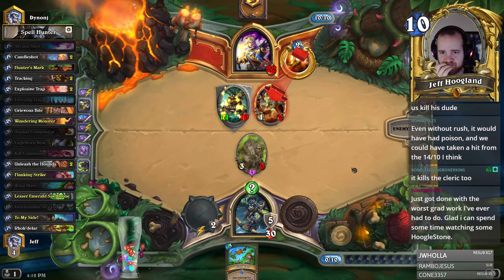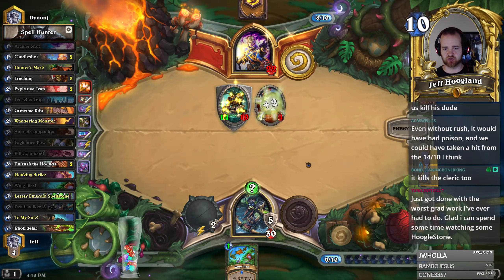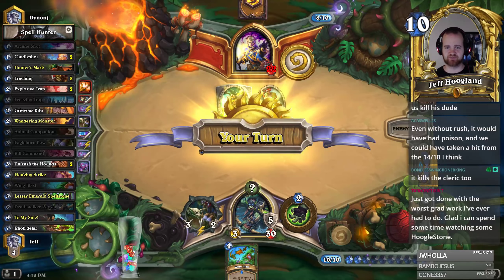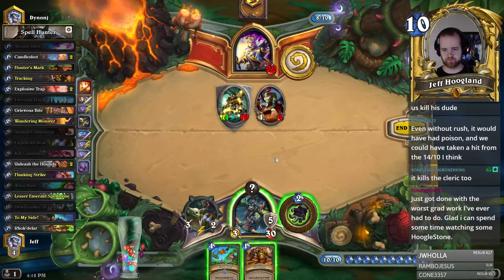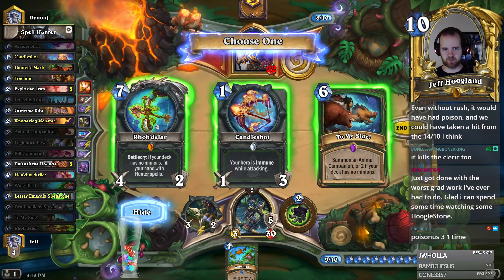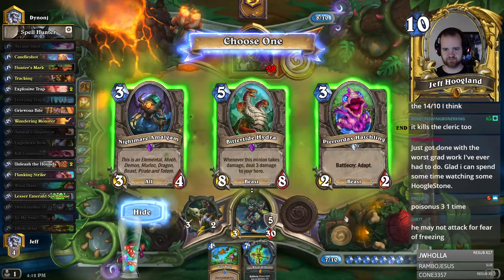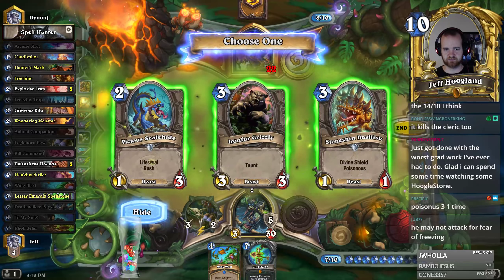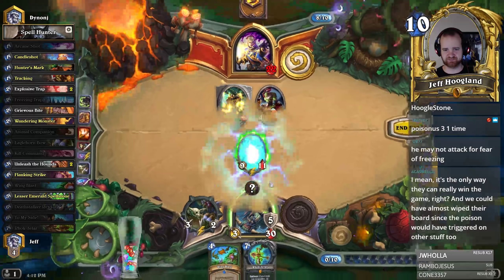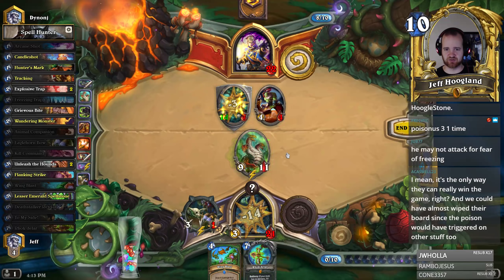The 14-10 doesn't seem like a big deal. With the Wandering Monster here, this doesn't seem terrible for us — the fact that we've killed their card drops. Wing Blast will be slightly harder to turn on, which sucks, but they don't want to attack into this, which is great for us. There's my bow. I can attack in here and take some damage, and then I can do this which will gain it back.